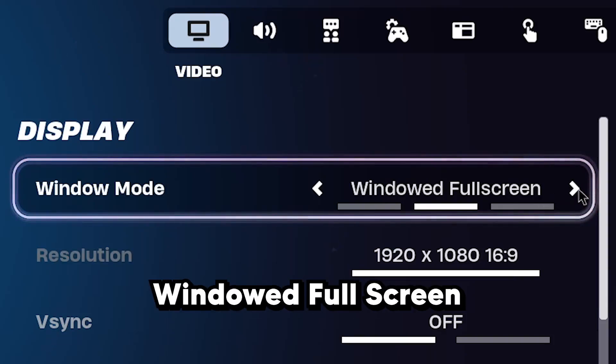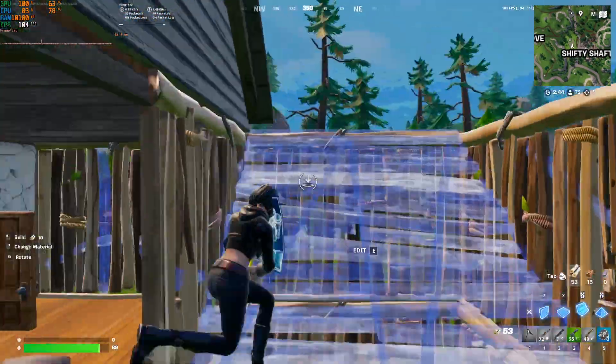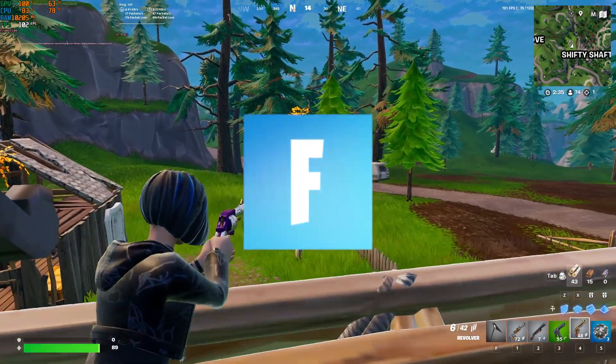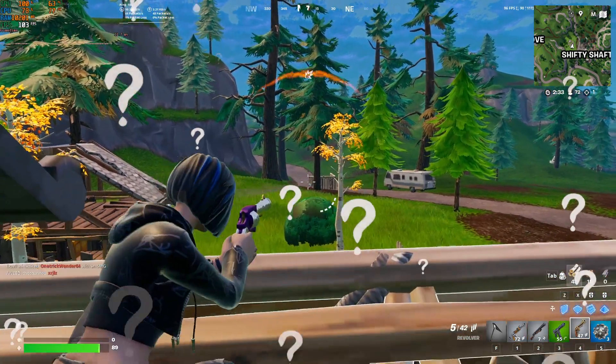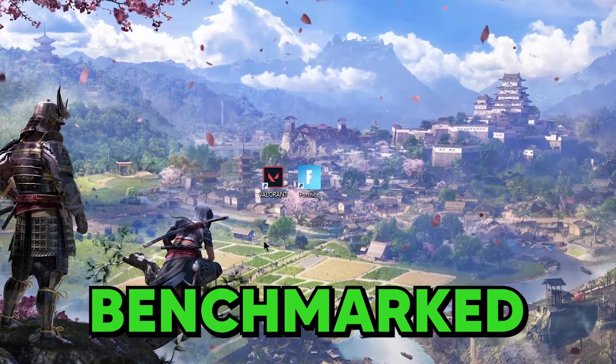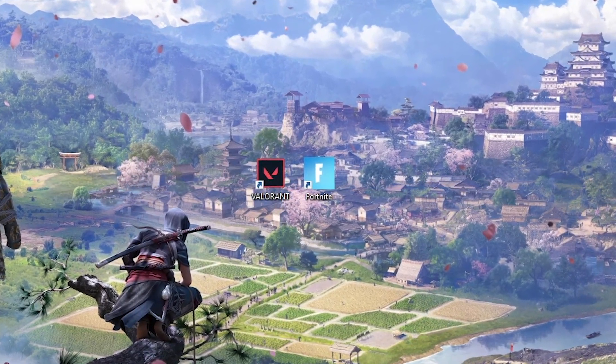Full screen or windowed full screen, perhaps the windowed mode itself — which one will give you more fps? But more importantly, which one fixed stutter and fps drops in games like Fortnite and Valorant? That is the question I asked myself, and to get a definitive answer, I benchmarked both Fortnite and Valorant to show you what to use to get the most performance out of your PC.